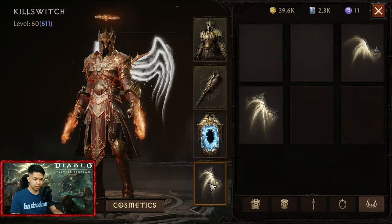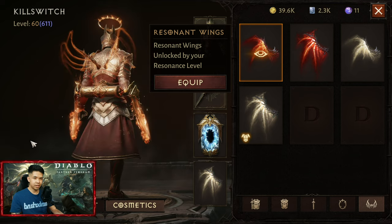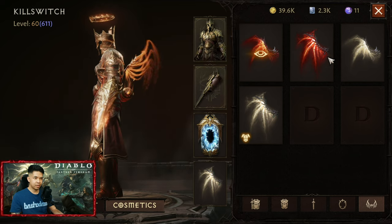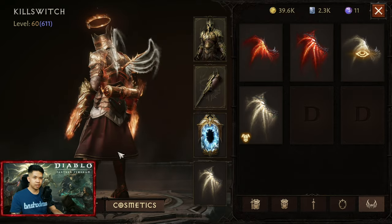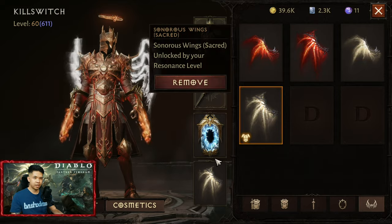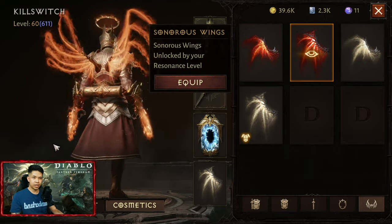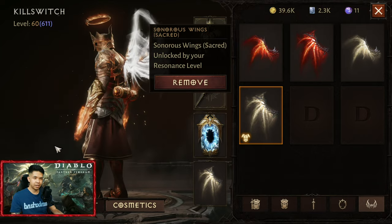So just go to cosmetic and then click wings. For 1k, for 3k — this is for the 2000, and of course for 4k. The best one is the 3k, it fits well with the costume, but this white one too.